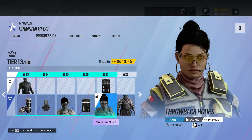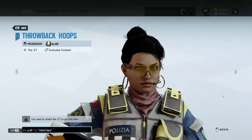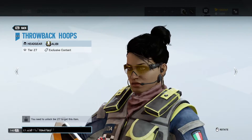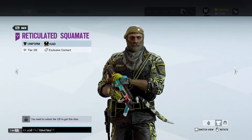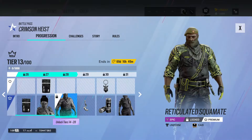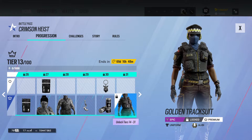That's Alibi, and then Kaid. We get Alibi's Throwback Hoops — that's really nice headgear. We don't have a lot of headgear that shows her full face without her visors on, so this one's really nice. Then the other snake skin-looking one for Kaid. We also get the Eel Trinket Charm, Big Cat Charm, and the Alibi Golden Tracksuit.